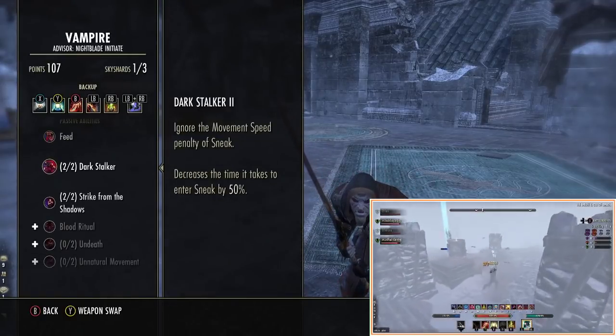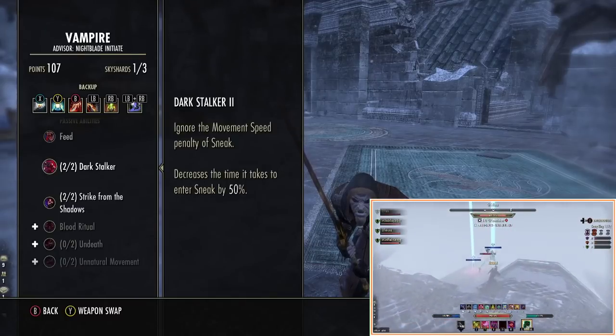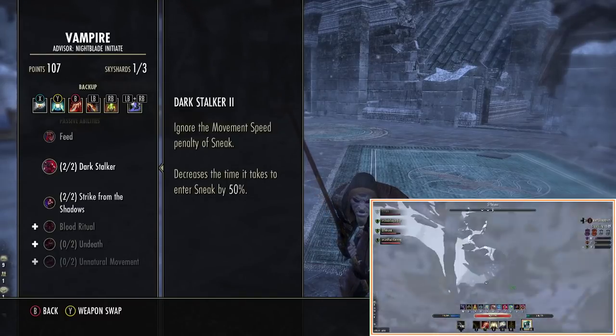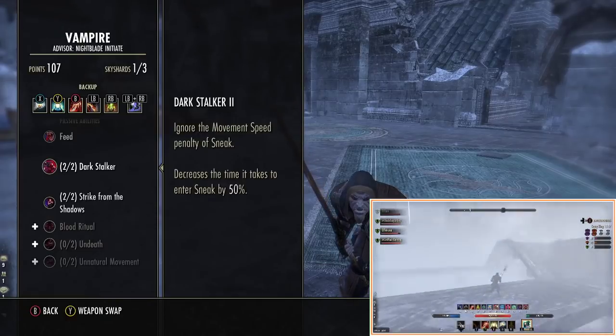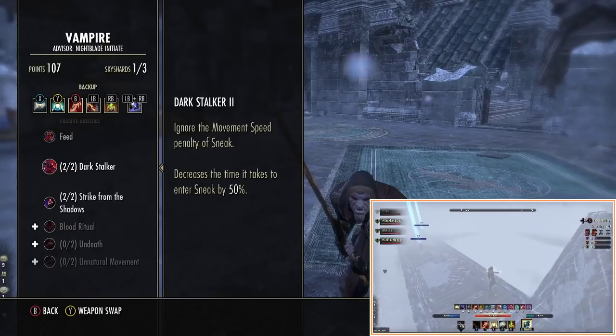The second reason is this passive here — this is a game changer. You really need to run this. Basically you can sneak around with no snare, because when you sneak normally you get a really hefty snare attached to you. You also get into sneak 50% faster at all times.